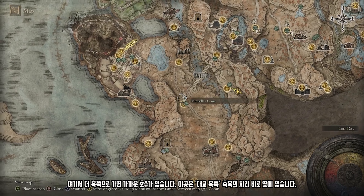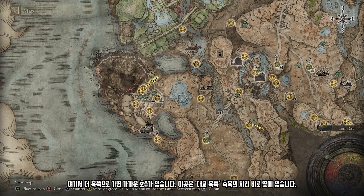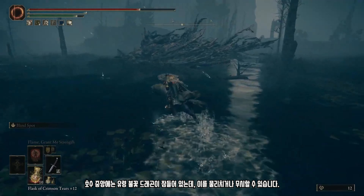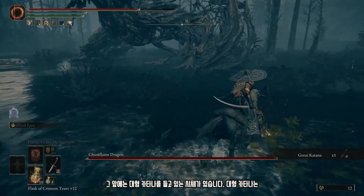From here, go further north to the nearby lake. This is also right beside the Great Bridge North site of grace. A ghost flame dragon is napping in the centre of the lake, which you can choose to defeat or ignore. Right in front of it is a body that's holding the Great Katana.